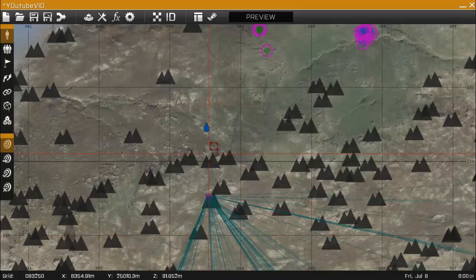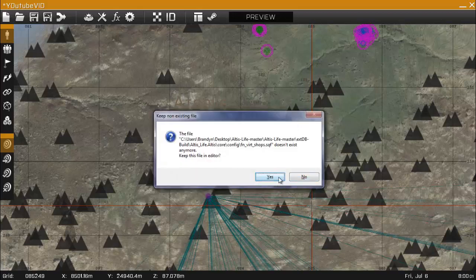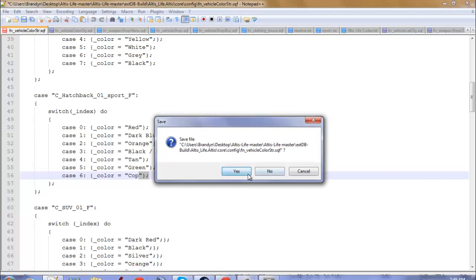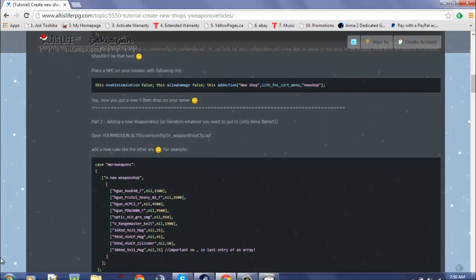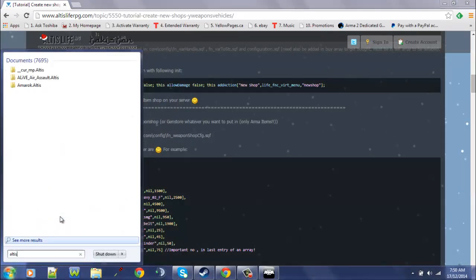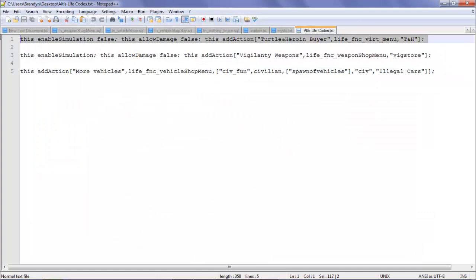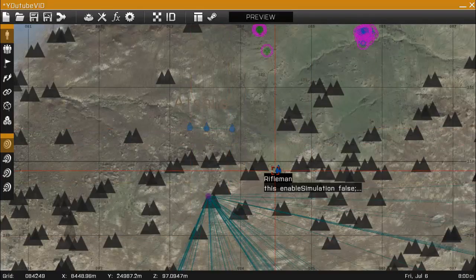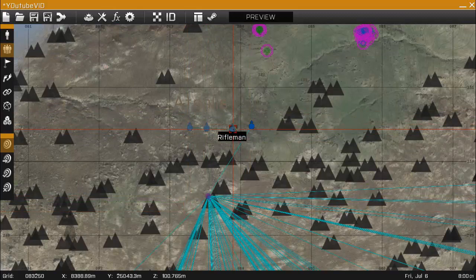So I'm just going to create my guys here. What you'll do is — for your buyer, you would do this and do that. So that's the guy you would create, and then you would just attach the script to him, and then it keeps on going.